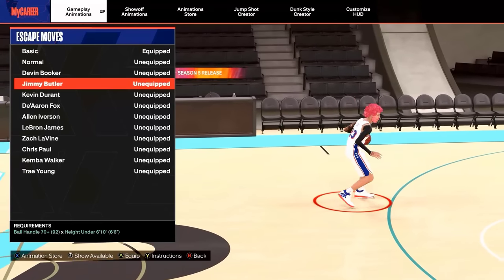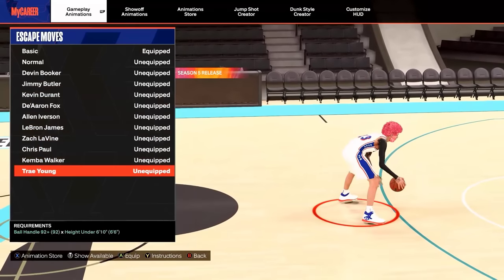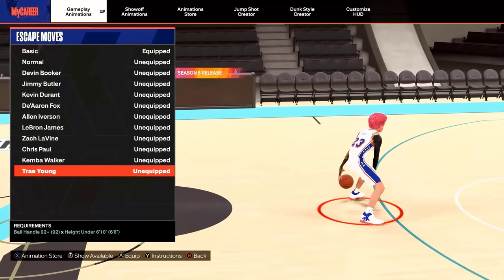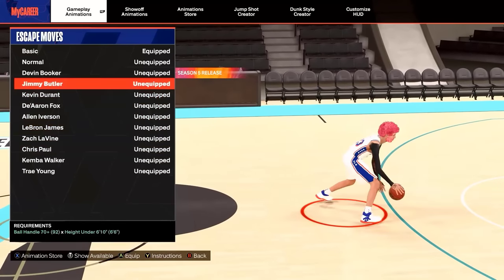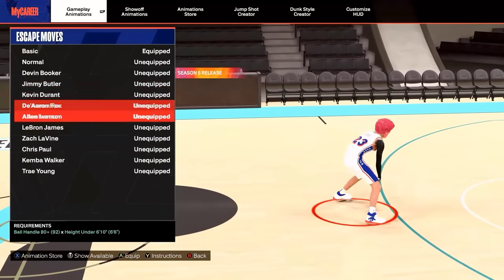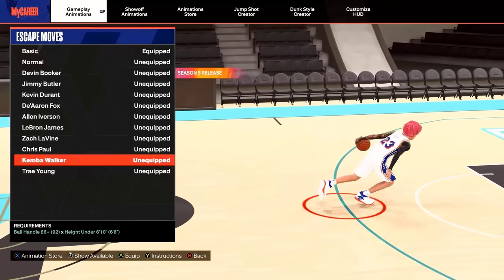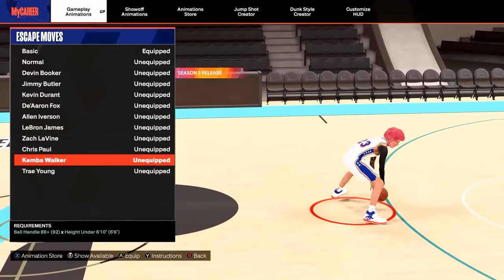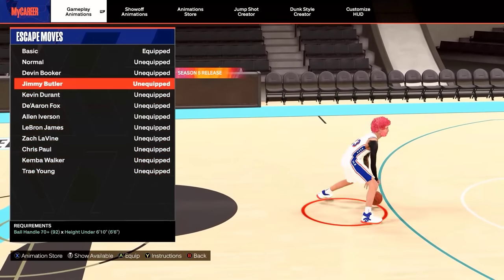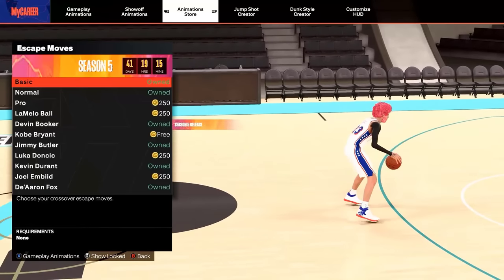For the escape, all guards only have three options: Jimmy Butler, Kemba Walker, and Trey Young — it's all personal preference. I like Kemba Walker and Jimmy Butler. If I had to pick one, Kemba is the best of the three, then Jimmy, then Trey. The good thing about Jimmy is you only need a 70 ball handle. For big men, you only have three options: basic, normal, and Joel Embiid — I would use Embiid or normal.